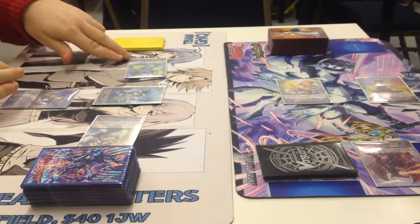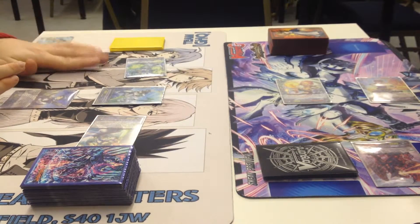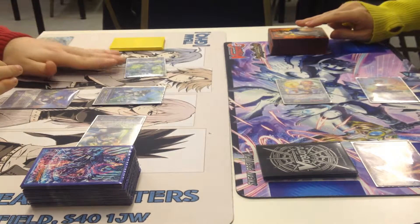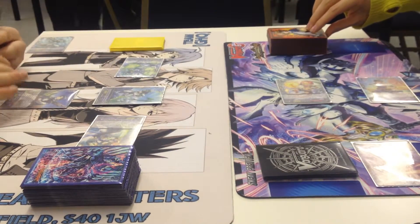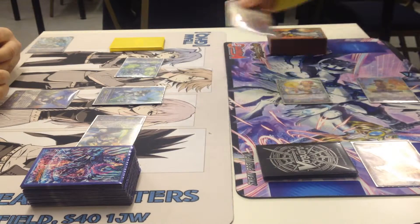Gregorius attacks the Vanguard for 12,000 — he's at 9, but when he attacks the Vanguard, if I have a Vanguard with Blue Soul, he gets plus 3. No guard. Damage — no trigger here either.